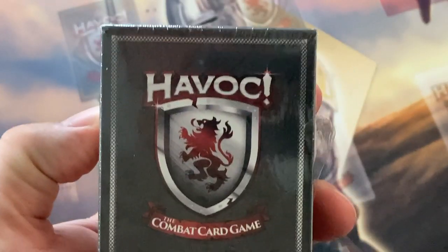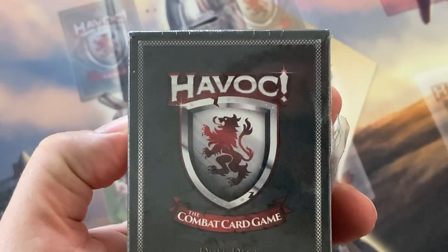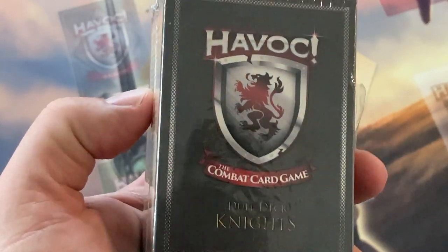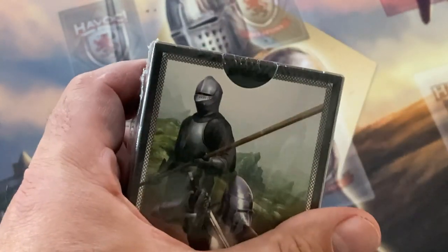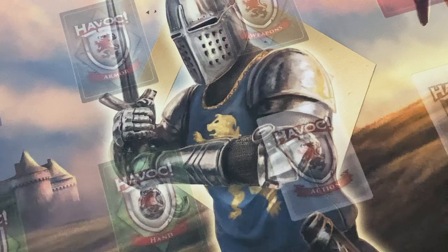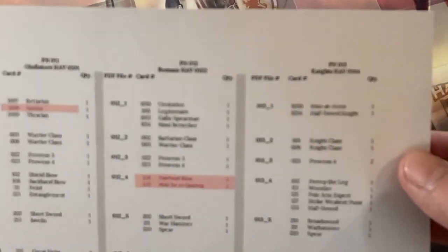Just to give a little more of a look into what I'm doing with this review of the mass production copy, I'm going to go through one dual deck. This is the Knight's dual deck, Knight's playmat, and this is a spreadsheet that I use to make sure that everything is checked.